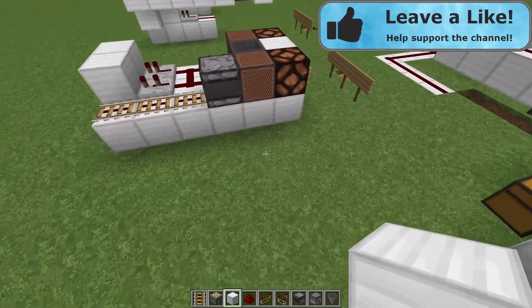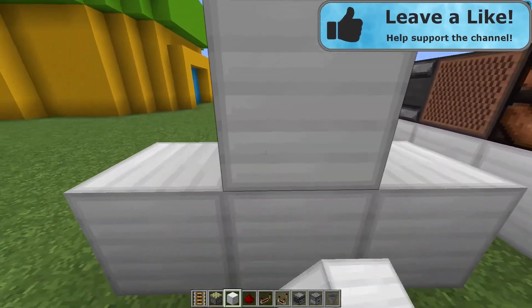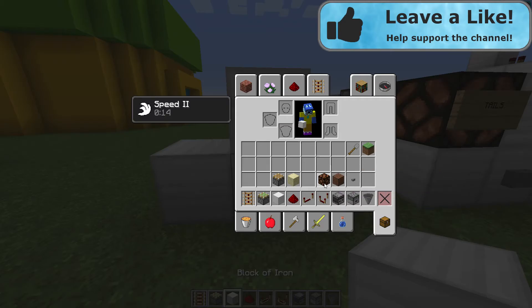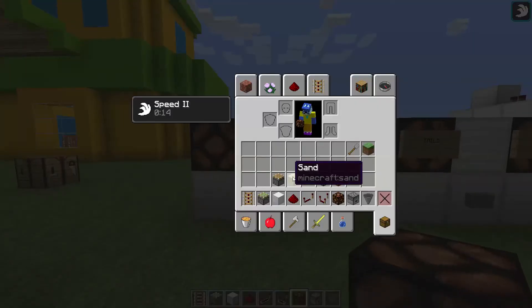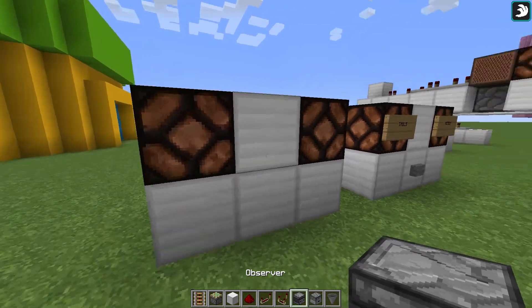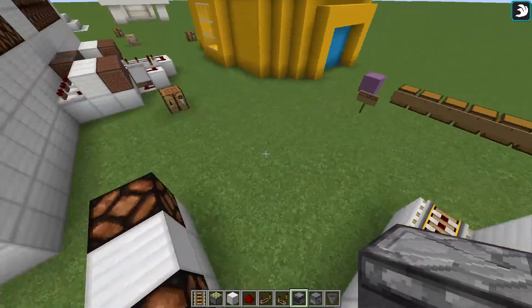Coming over here, go ahead and build a 2x3 — and by the way, that's one little mistake I made in the last tutorial. It's not a 3x3; you don't need it to be. I just feel like it looks better that way. Place your redstone lamps on either side like that.